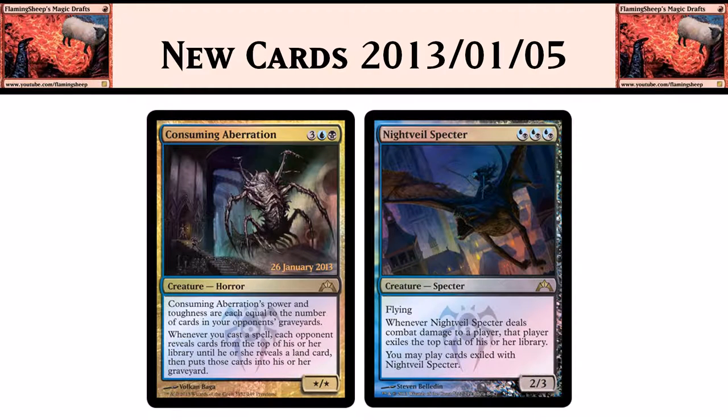Then we've got some Dimir cards. We've got Consuming Aberration: 3 blue black for a creature horror that has power and toughness equal to the number of cards in opponents' graveyards — so very good in multiplayer. And whenever you cast a spell, each opponent reveals cards off the top of his library until they reveal a land card, then puts those cards into his graveyard. So it's a mill card. Dimir is back on the mill plan, which I'm very excited about — back in Ravnica: City of Guilds, I force-drafted Dimir all the time and milled people out.